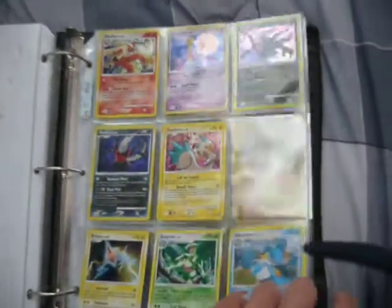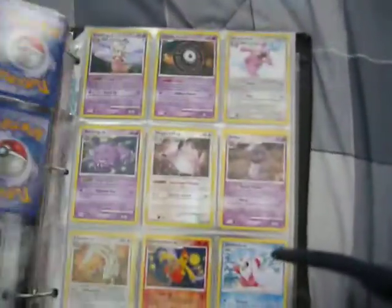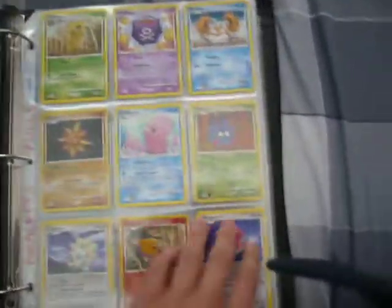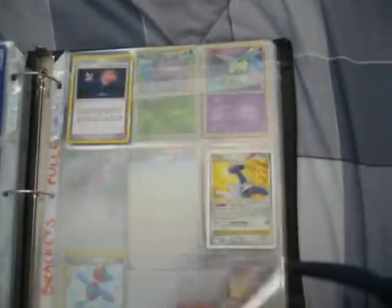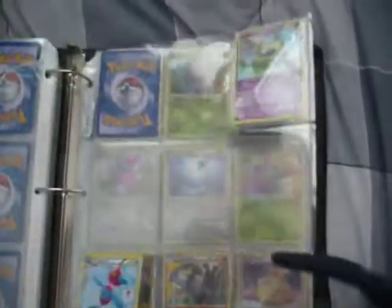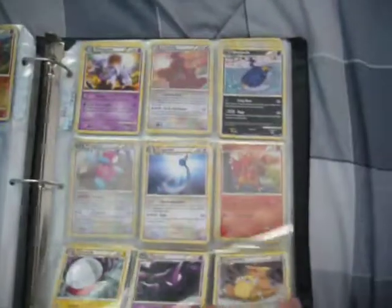I thought I wanted to complete Arceus, but never mind. Great Encounters — I do want to complete this set and I'm missing a couple things. I want to get the rares instead of the reverses. I'm at 13 minutes so I should hurry up. This is my collection binder — that's a really bad condition Dialga. Here are my Triumphant cards — I'm trying to complete this set. I'd probably trade though. The front pages are rares and the back pages have the reverses behind them.